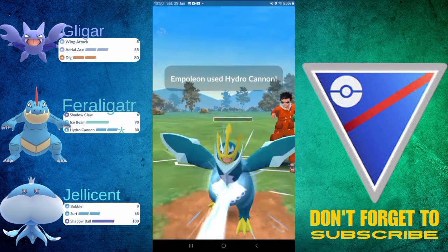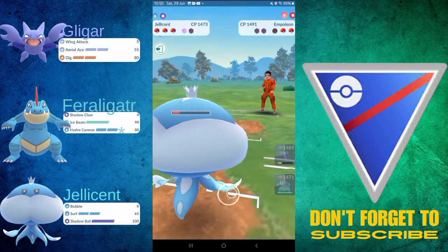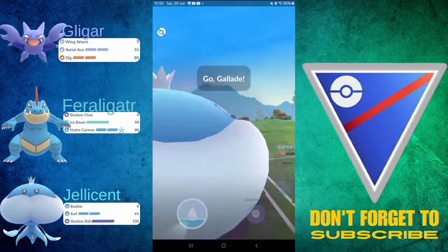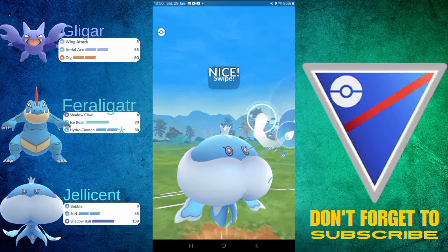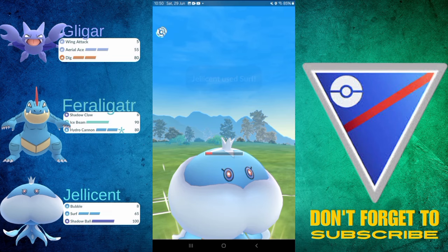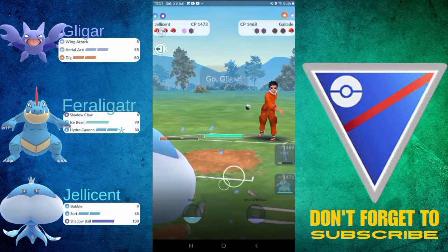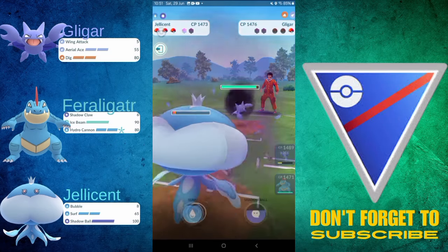I'm super excited — this is actually going to be my first time flying in an actual airplane. First time I'm going to sail the skies, which is going to be really cool. So I'm going for the Surf, because they were getting close to another Leaf Blade. Surf takes out the Shadow Gallade, and in the back they have actually a normal Gligar.